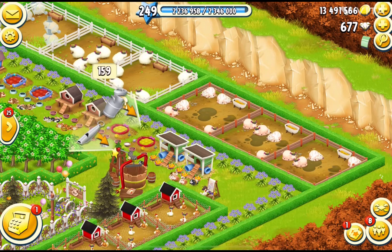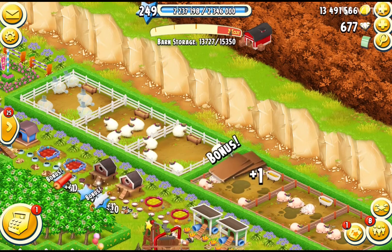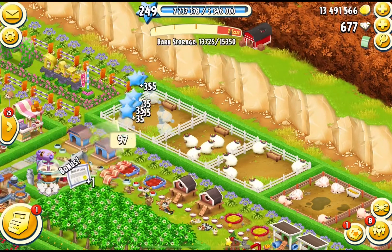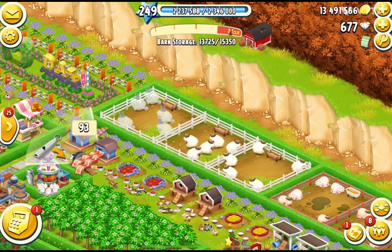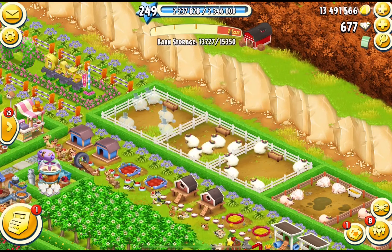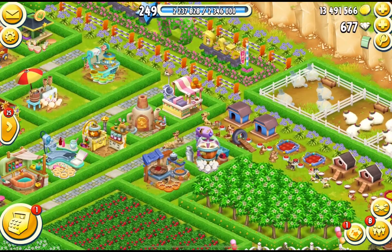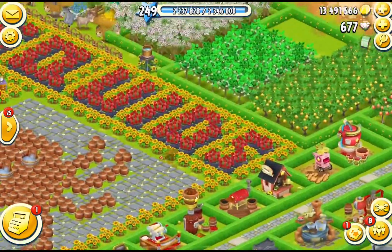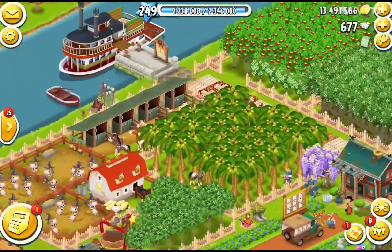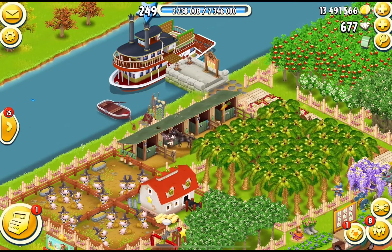I always try to feed all of my animals — it gives lots of drop items. Anything free is good! I always run out of bacon. I had Earnest running and he turned all of Rose's milk into cream, so that kept him busy, but Rose also did bacon for me and that's why I have some.